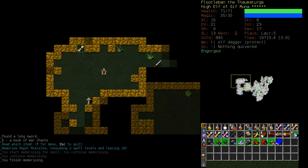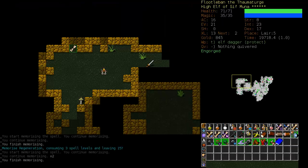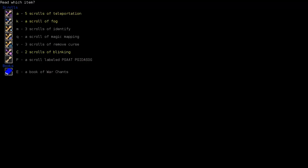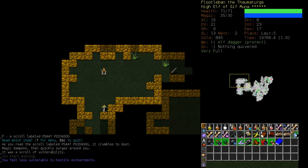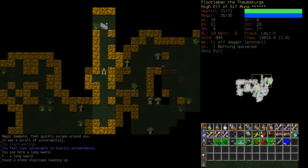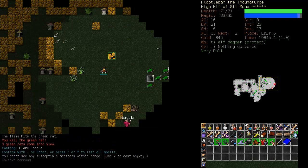Let's get those spells. I believe that will require some charms, so let's start training that. We'll turn off fire magic for a little bit. Here is another unidentified scroll - Vulnerability. And here is a nice long sword. We'll pick that up for now. It's too bad we wasted our scroll of brand weapon.